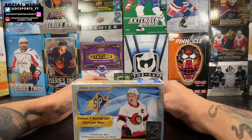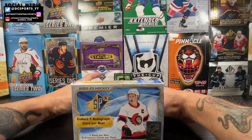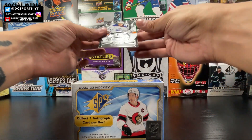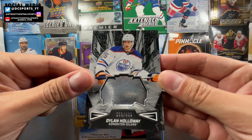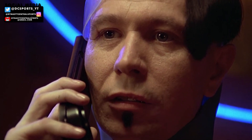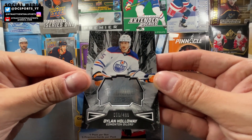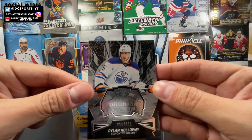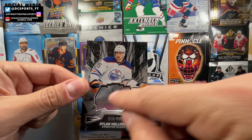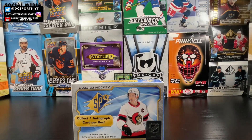The auto is typically the third card in the box, so we'll pull this next one out. It is the SPX Finite Rookies of Dylan Holloway — I'm a little disappointed. That's numbered 56 out of 499. Dylan Holloway, SPX Finite Rookies — every year these change up a little bit, always interesting in the design. It's a nice card, Dylan Holloway out of 499.